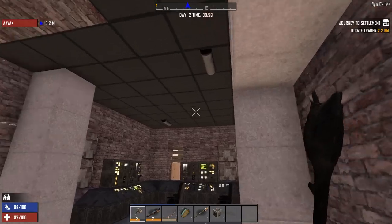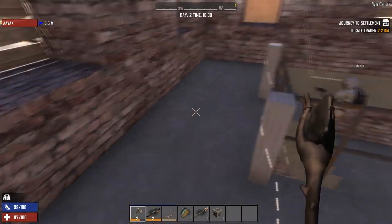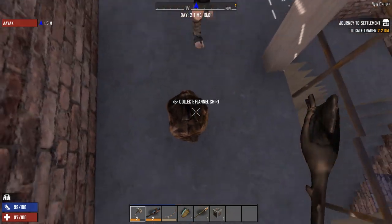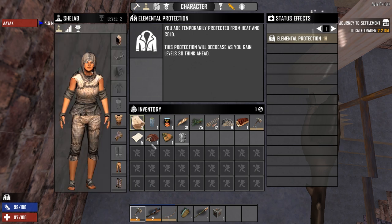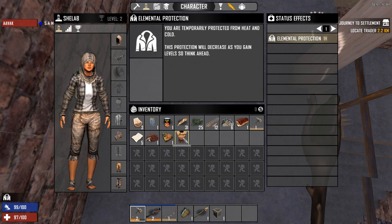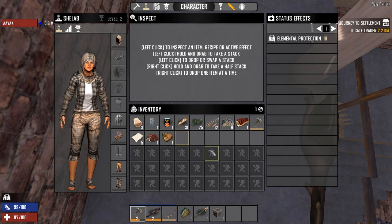I don't know where you are because there are too many stairs. I'm just down the stairs. Here we are — you can have the BDU top if you need it. The only thing it would really help with right now is heat and cold resistance, but for the time being that isn't strictly necessary.